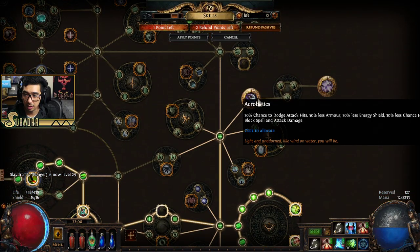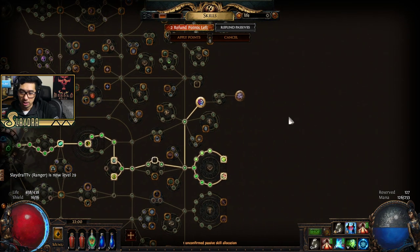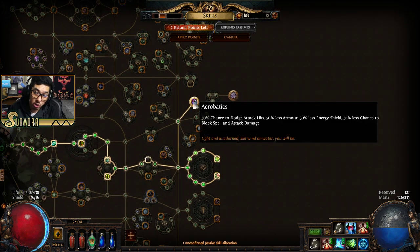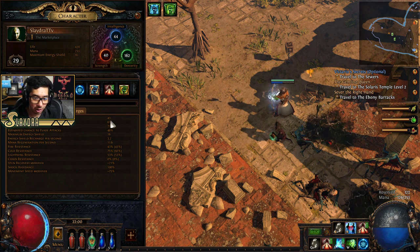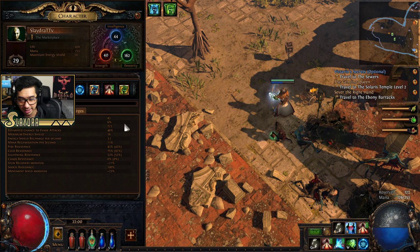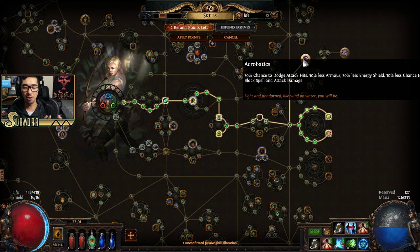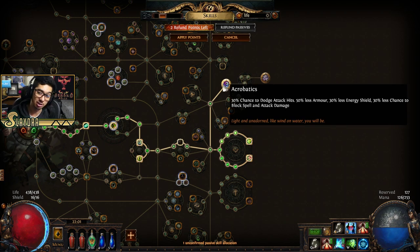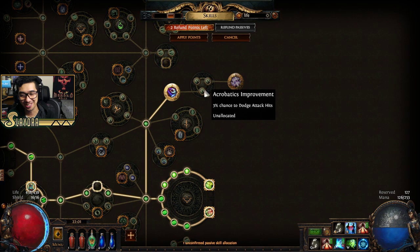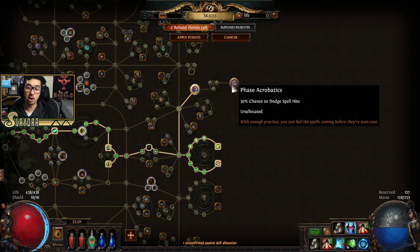We're going to get Acrobatics. This is what's called a larger keystone passive — it gives us 30% chance to dodge attacks, but 50% less armor. Let me show you how much armor we have — our defense armor is 43, so 6% physical damage reduction. I'm willing to give that up. A lot of times I'll go Juggernaut to get double armor and then get Acrobatics anyway, because armor has diminishing returns. I recommend for most people to get Acrobatics — it's such a good ability to just have 30% chance to take no damage. You get an extra 10% from the node next to it, and you can dodge spells too.